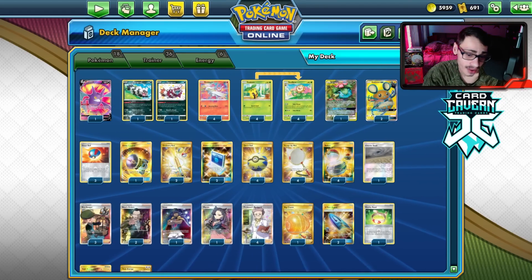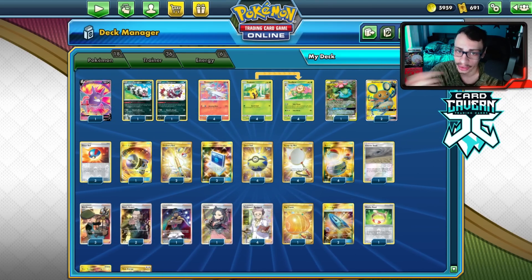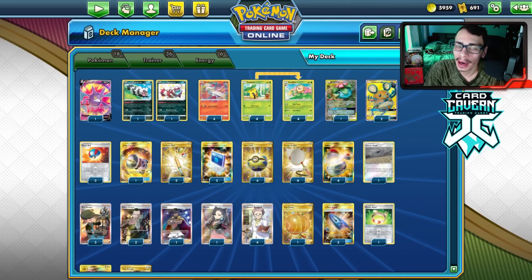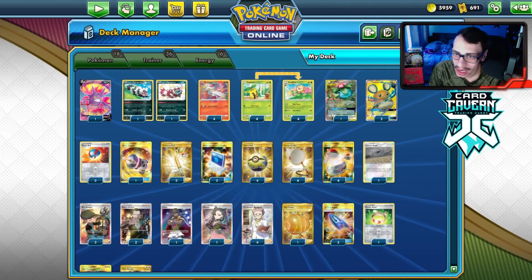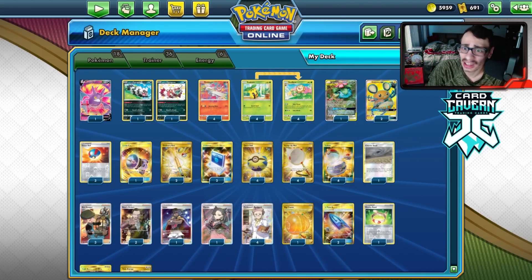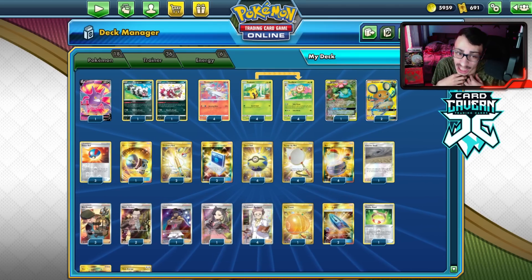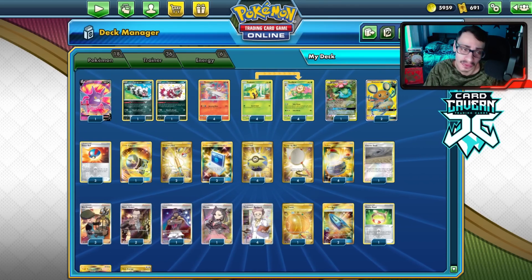You could try out any other Grass or Fire Pokemon in here. I think the Charizard VMAX version is a lot better. But if you want to try out other Pokemon in this deck, let me know what other Fire and Grass Pokemon you'd put in — like a Melmetal could be pretty cool with Jet Punch.